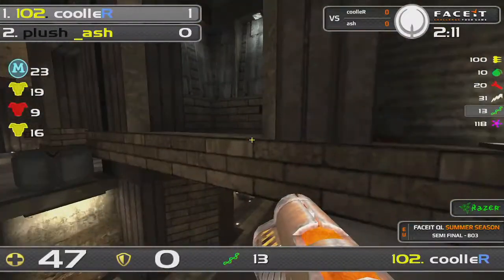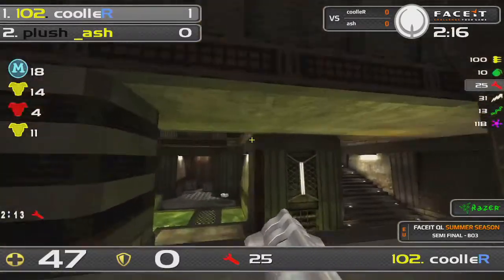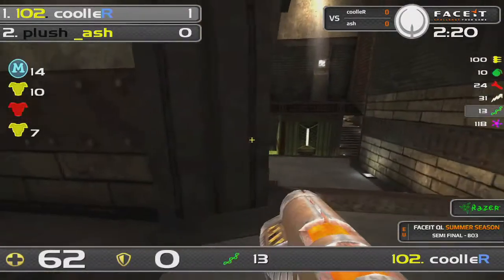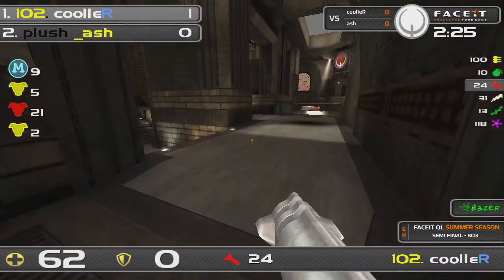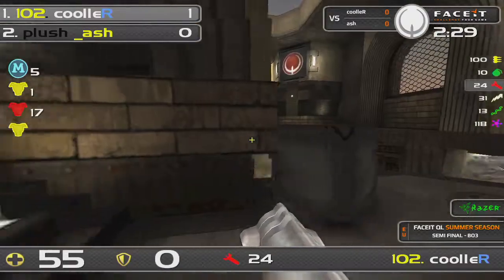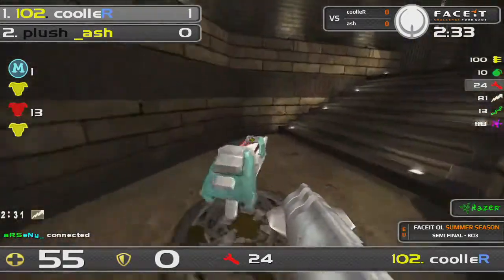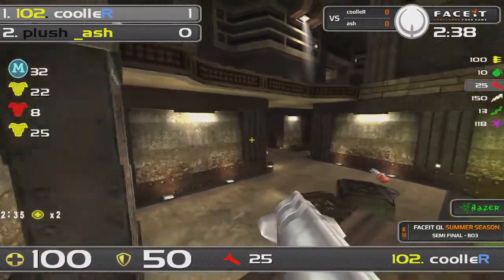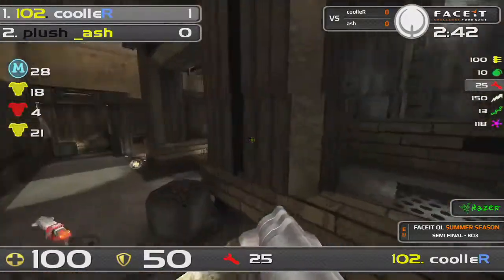Cooler is playing so slow — he's one of the players that doesn't move that much on the map, especially when out of control. Ash is really trying to circle around Cooler, trying to find an in. Cooler is still doing a great job with hardly having anything — he's just like, okay, I'm gonna go here, take up some yellow, take the 25HP bubbles, and just wait. He hears Ash, takes the teleporter, tries to dish out some damage before the red armor has been picked up.